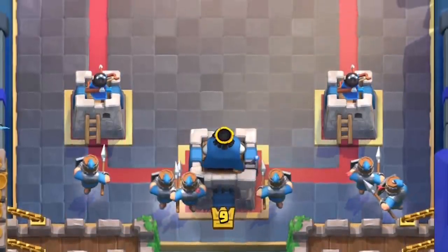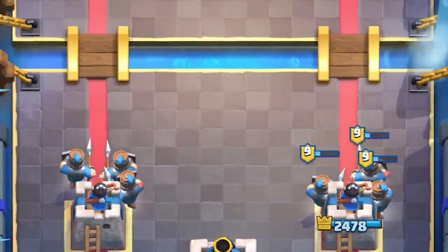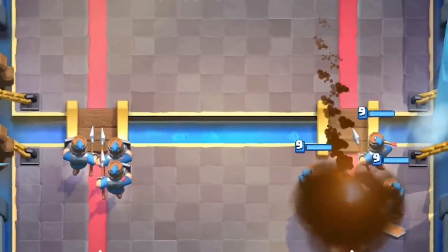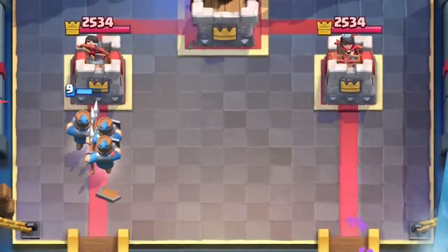Royal recruits are immune to spells — you can't zap their shield away. Their shield protects them from the rocket. When their shield is knocked off, even the log won't kill them. Three of them are worth three elixir, so don't even try lightning them.